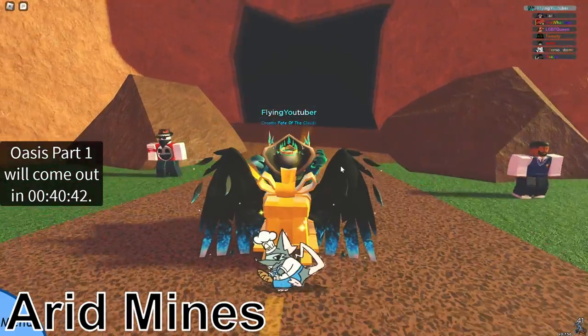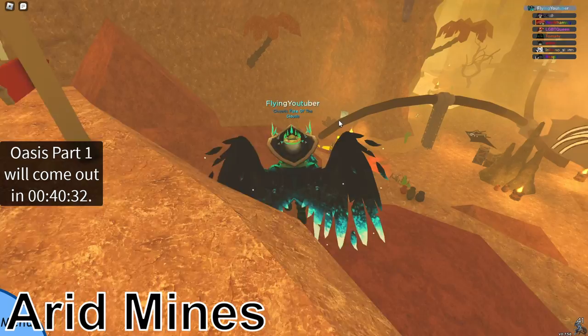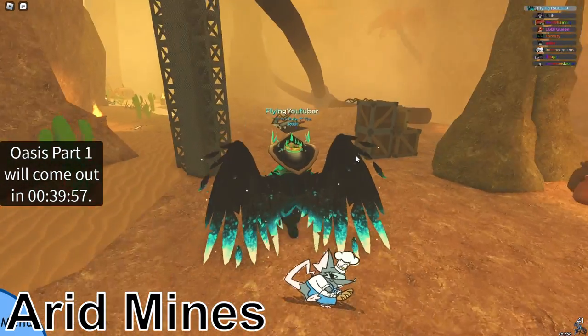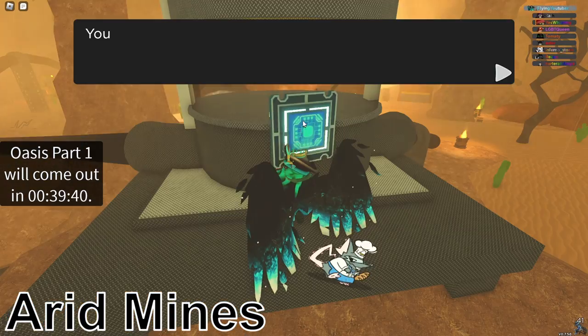The next five are in the Arid Mines. Once you enter, just look on the left side and you can see a data chip just down there — that is your 26th data chip. After getting that one, just follow this tube over here, and you can see a glass container with a data chip behind it. Claim that real quick.